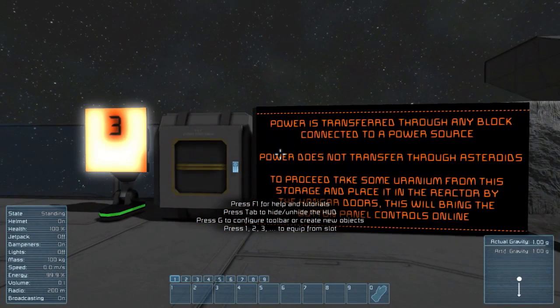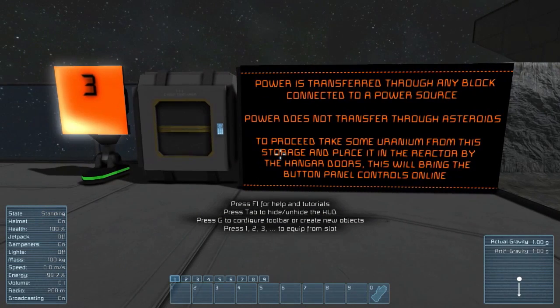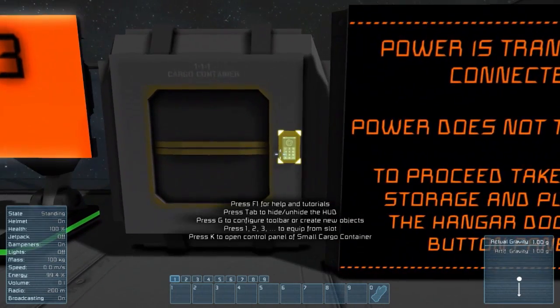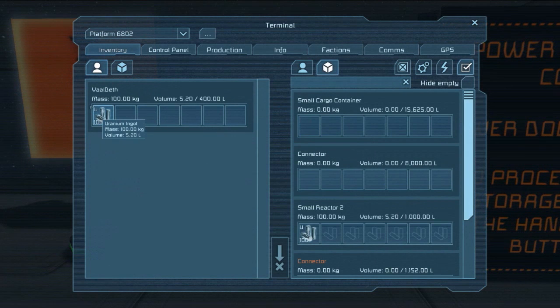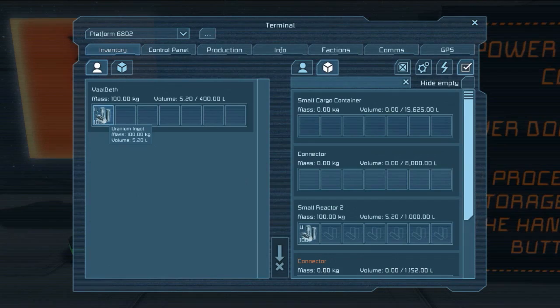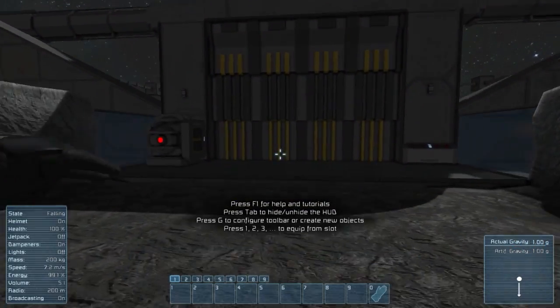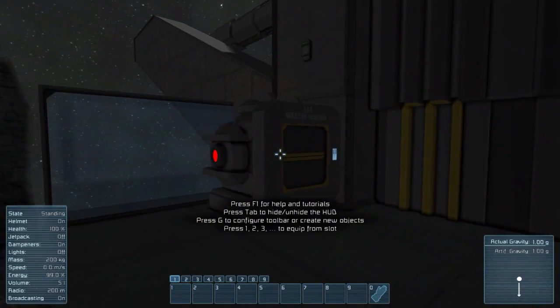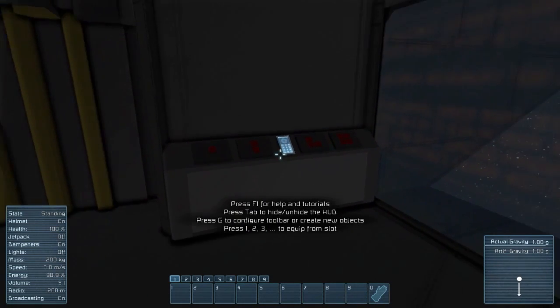Power is transferred through any block connected to a power source. Power does not transfer through asteroids, however - like the actual rock of the asteroid. To proceed, take some uranium from this storage and place it in the reactor by the hangar doors. This will bring the button panel controls online. Uranium is the most important thing to mine early on in a survival world to power all this stuff.